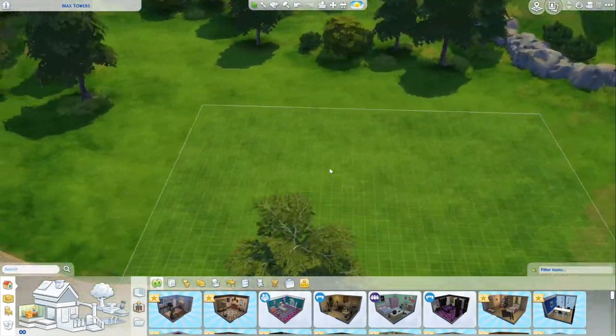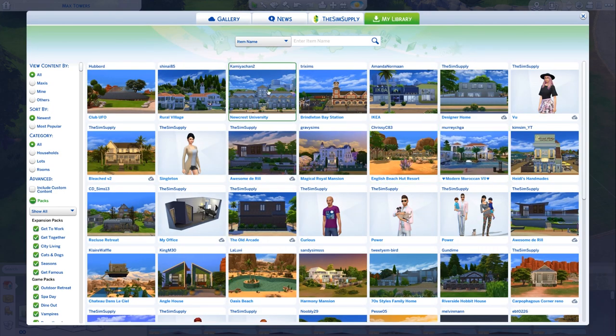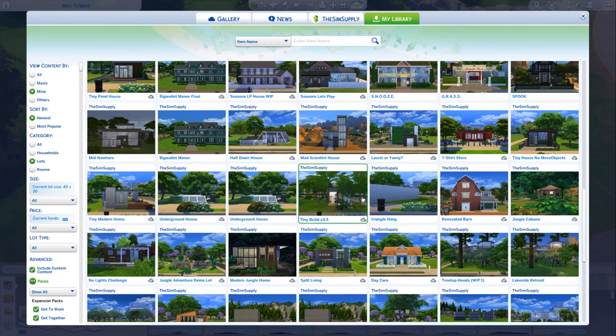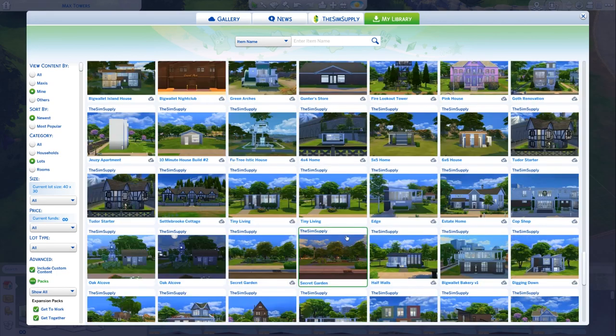An important note is that it's got the little custom content icon because we were using custom Max portraits that we'd made and put in the game. I saved it to my library - I did not share it to the gallery. So thanks to that comment, thanks to Magdalena - I was so excited. We jump into the game. I obviously checked it last night. It is there and it's so exciting. So I went to my gallery. Your library is actually stuff stored locally on your computer for the most part.